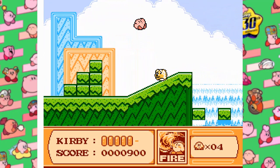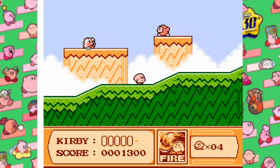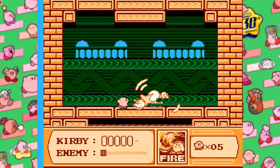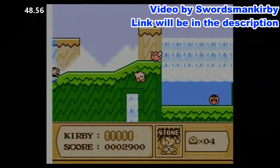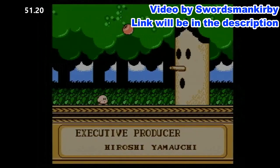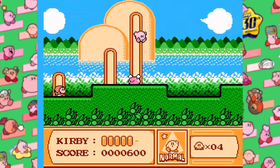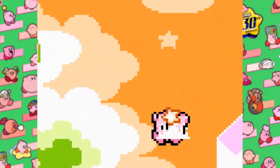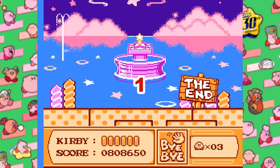Now for Kirby's Adventure, a game that introduced us to the revolutionary copy abilities. With these, we don't have to worry about inhaling to fight bosses anymore. Ironically, despite this game being longer than Dream Land 1, you can beat this game in a shorter amount of time, and that's solely due to a credits warp glitch. Kirby's Adventure is somehow even glitchier than Dream Land, and one of its glitches is a credits warp, allowing you to beat the game using only one inhale.